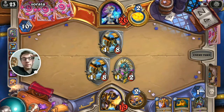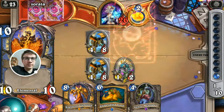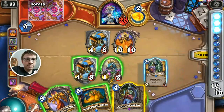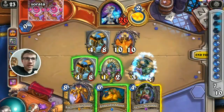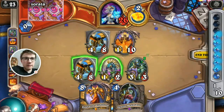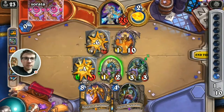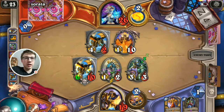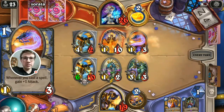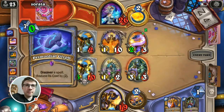So next turn we can go for buffing, for example, with Dragon. This animation is cool — nice top deck. Really rough top deck. We're just gonna attack in case he has Polymorph. I'm not sure if this list has Polymorph, but it is possible. He can get Polymorph from Primordial Glyph, or another one.